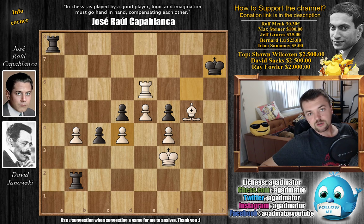We will show one more game from the Rice Tournament of New York in 1916, and then we are moving forward with the Capablanca saga — not yet sure whether we're going straight to the Alekhine vs. Capablanca World Chess Championship match or checking something before that. I'd like to thank Rolf Mink, Max Steiner, Jeff Graves, Bernard Liu, and Irina Sanamo for your contributions to my channel. You can check two of my previous videos here. Thank you all for watching, I will see you soon — most likely continuing the Capablanca saga. If you're new to this channel, there will be a link in the description to all the videos in the Capablanca saga so far. Have an excellent rest of your Friday.